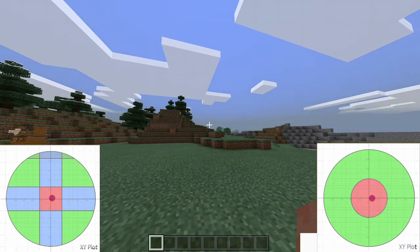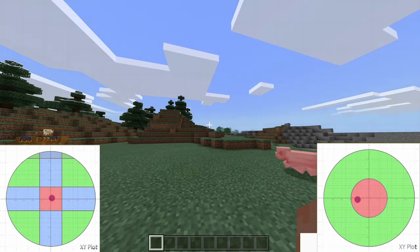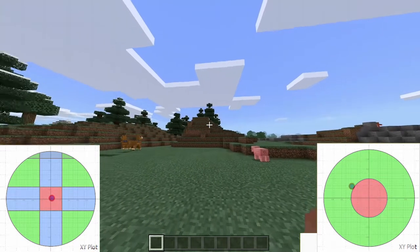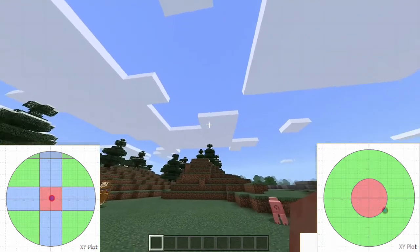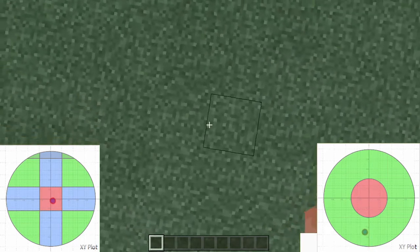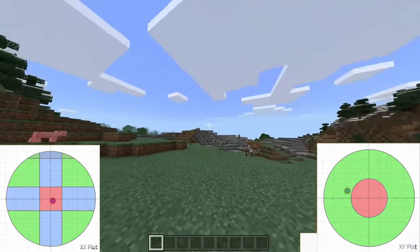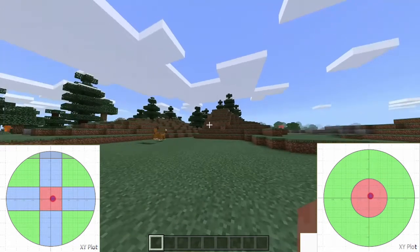Hey everyone, today I want to take a look at Minecraft and its dead zones. Starting with the camera, it uses about a 39-40% circular dead zone, which is massive, but the circle shape is good and there doesn't seem to be any restricted diagonal movement. It's a very nice circle — it just has an obscenely large dead zone.